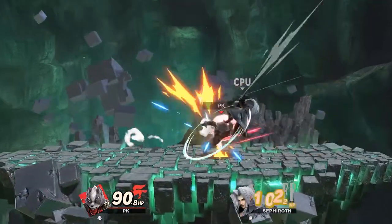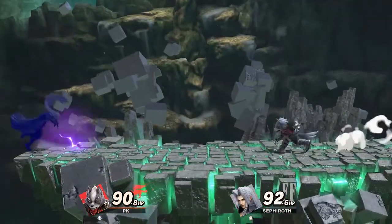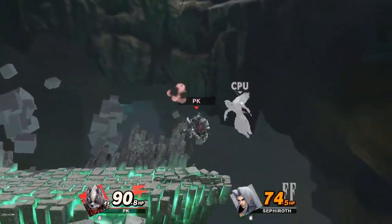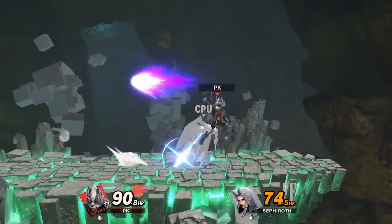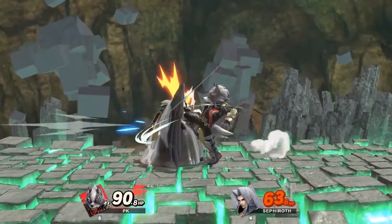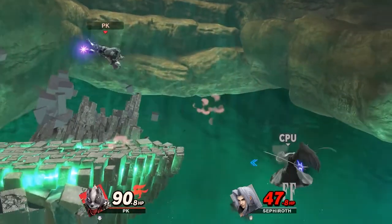He can also catch you in the air with a mix-up, kind of like Piranha Plant. He now has the angel wings. Let's see if we can catch some of his jumps — he likes to use forward air. We're getting some grabs, but can't get as many combos since this is stamina mode.